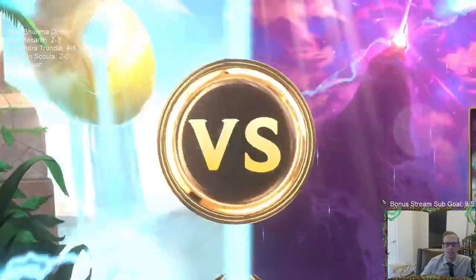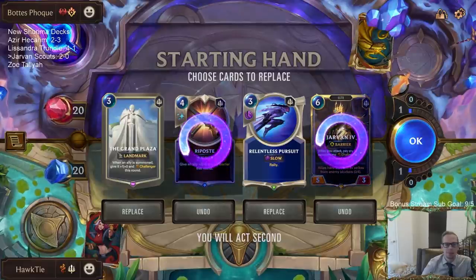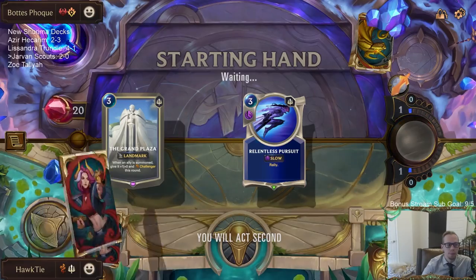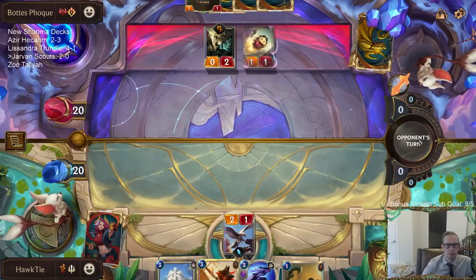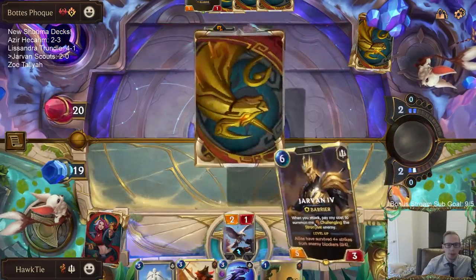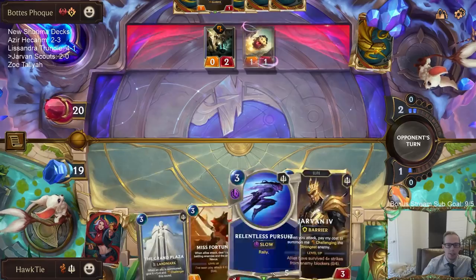Oh no, Draven Jinx. Okay, this is definite fun police right here. You're trying your cool little Shurima deck and they're just going to play the best aggro deck that's been played and tuned for over a year. All right Grand Plaza, do I have time for you? Yeah, I kept Relentless Pursuit - I thought this matchup was one where I don't want to play a longer grindy game. I want to play a super fast combo game, and with Grand Plaza I thought one turn of Grand Plaza challengers with scouts and Misfortune could be awesome.